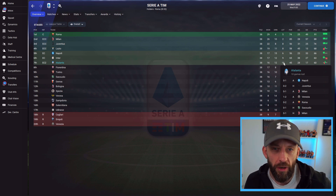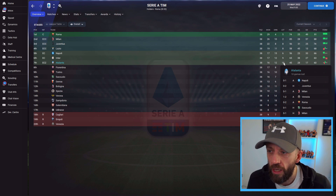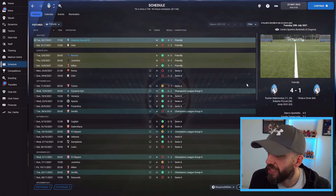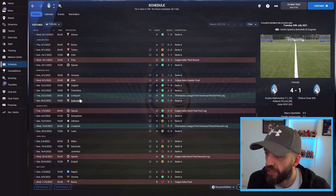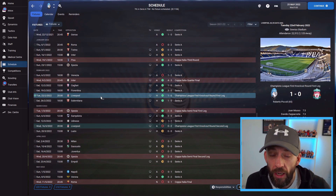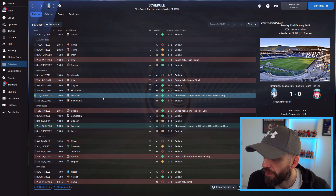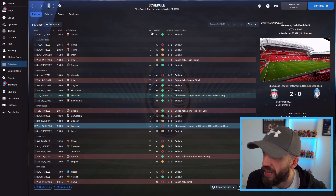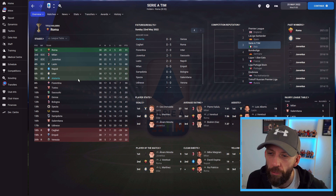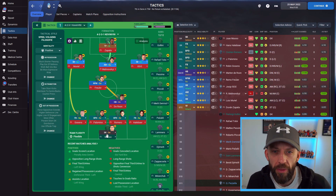The defeats are just the odd goal here and there, so I'm pretty confident if he was actually in charge he would have made tweaks and got them higher up the table. He got knocked out of the Champions League by Liverpool — he actually won the first leg 1-0 at home, but Liverpool turned it around 2-0 away with a late goal from Origi. With some tweaks, going a bit more aggressive, he would have turned that around.